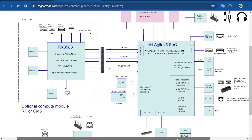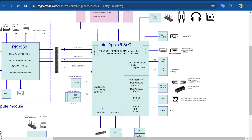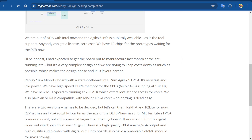There's a diagram on the site — feel free to check the website linked in the description. Everything is looking good. There are two boards: the Light and the Fat — those are just temporary names. They are also out of NDA with Intel now that the Agilex X5 info is publicly available, and the tool support license costs absolutely zero. They have 10 chips for the prototypes and are waiting for the PCB, which is great news for attracting core developers.